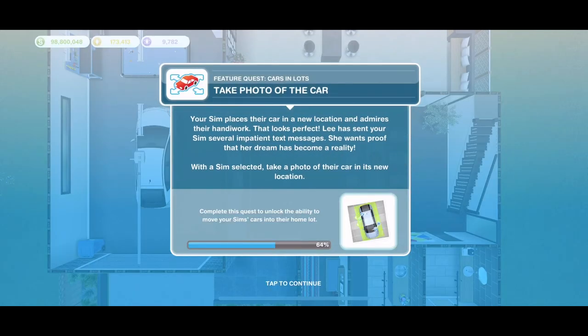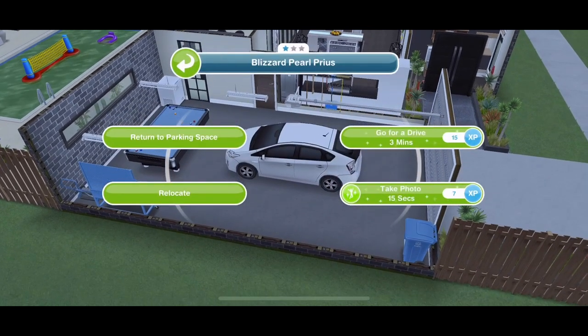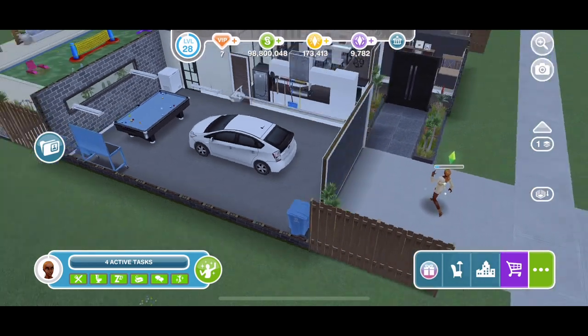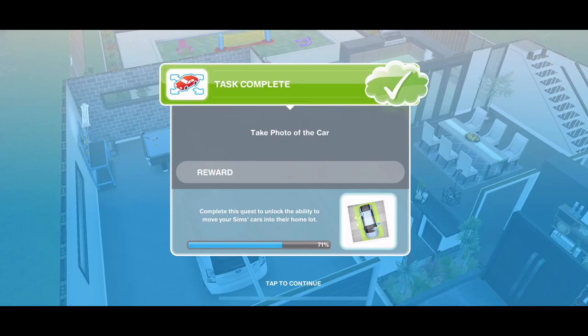Now take a photo of the car. Your Sim places their car in a new location and admires the handiwork. Lee has sent several impatient text messages — she wants proof that her dream has become a reality. With the Sim selected, click on the car and take a photo — 15 seconds. She comes in but doesn't go through the garage door. We've sent the photo.